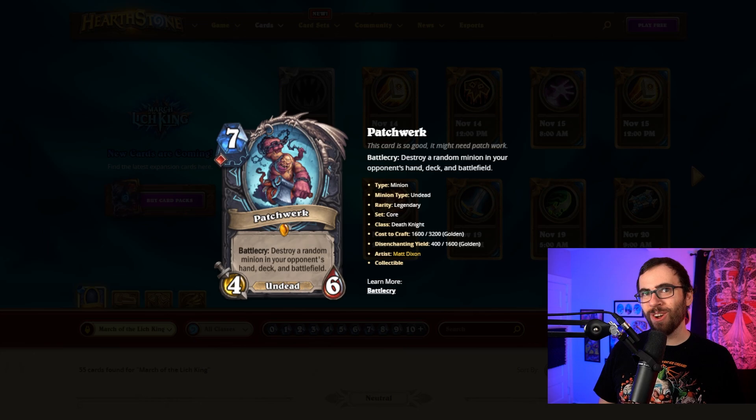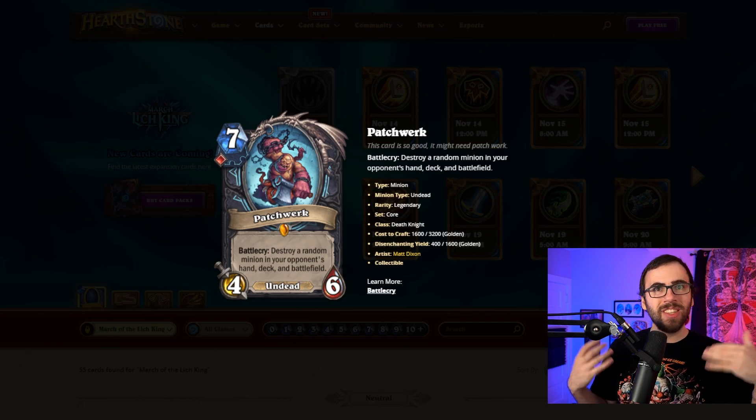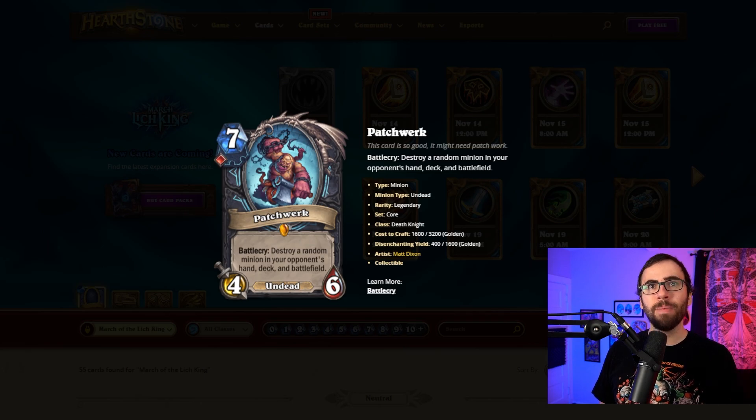First up, we've got, fittingly enough, one of the first revealed cards for Death Knight, and that is Patchwork. He is a 7-mana 4/6 Battlecry: destroy a random minion in your opponent's hand, deck, and battlefield. This is not going to go into every Death Knight deck, but I think Patchwork will be a really annoying tech card because he punishes strategies that have been really popular in Hearthstone lately, where you build your deck around a handful of key minions. Sniping stuff in your opponent's deck and battlefield can do a lot of disruption. And Patchwork only needs one Blood Rune to play him — one Rune cost cards are ones you want to keep an eye on. I already see the Trollden highlights incoming for this card.